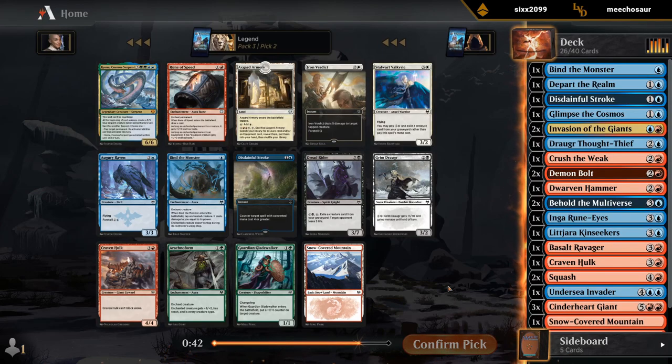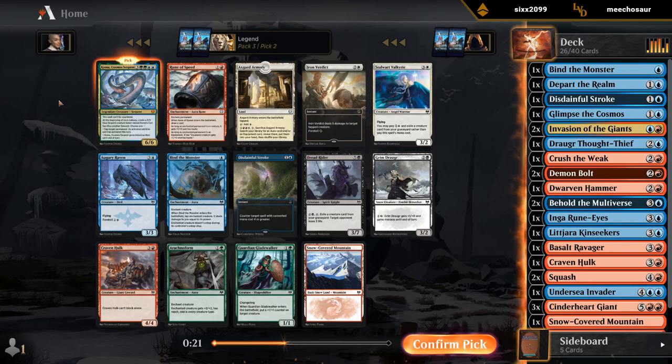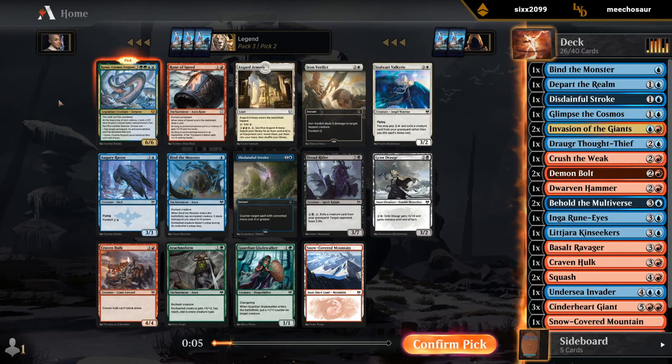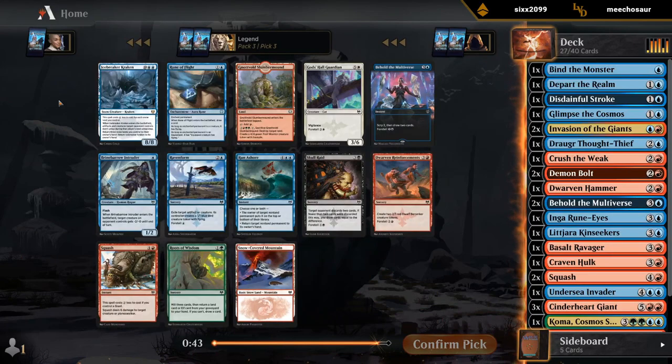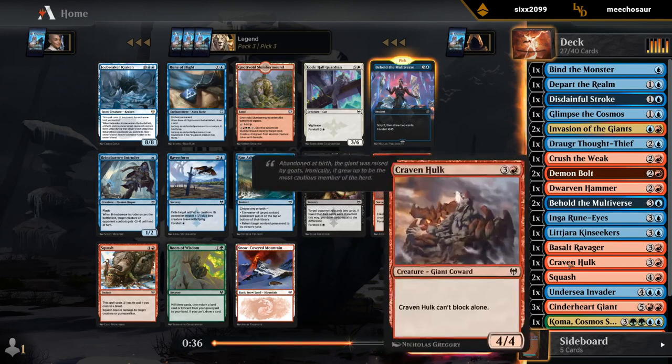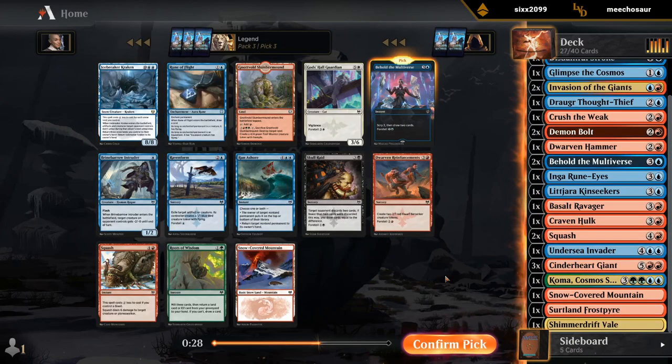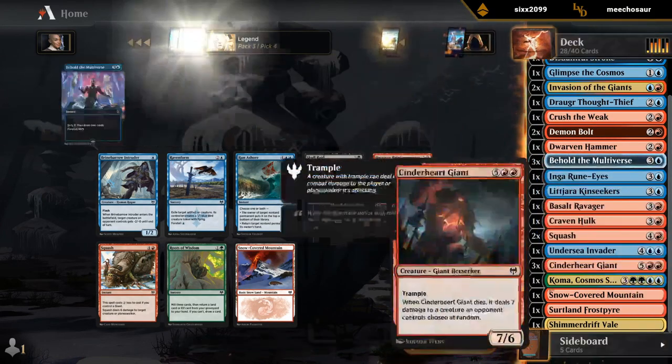I'm kind of sad that we opened Koma, to be fair. Our deck was landing up so nicely — we had a very streamlined blue-red giants deck — and then we had to open the best card in the set, at least if it's in play. It's debatable with the Mythic Angel token maker. Koma's going to be difficult to cast — it's 40 gems at the very least. I don't think we're going to miss out on a Kravenhulk or Augury Raven too much. We'll Behold for now.